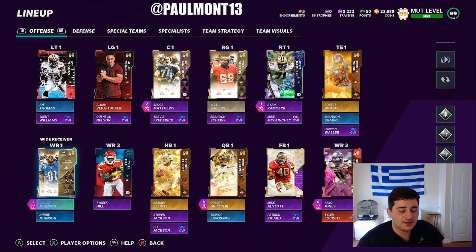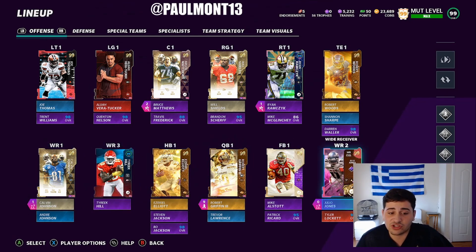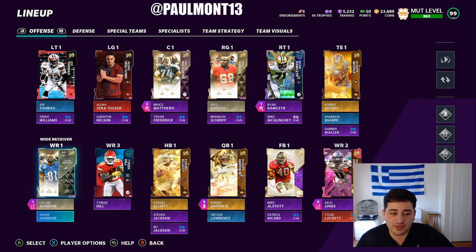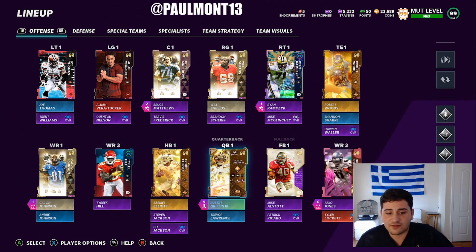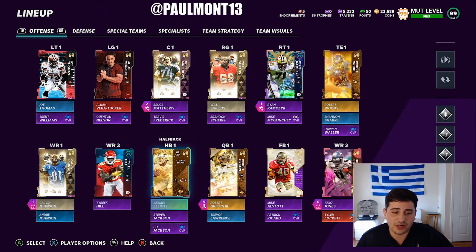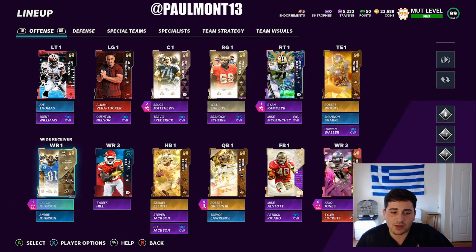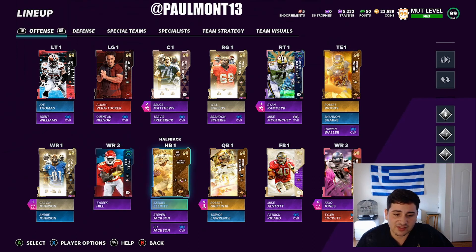Calvin Johnson, 99 — got him a while ago. You guys remember, I pulled him. 99 overall Julio Jones. 99 Tyreek Hill. 99 Andre Johnson. And 98 Tyler Lockett. The receivers I can definitely improve. I think Calvin and Julio are very solid. I do want a new player for the slot — I like Tyreek Hill, but I want those gold 99s to fill up. My running backs are very solid.